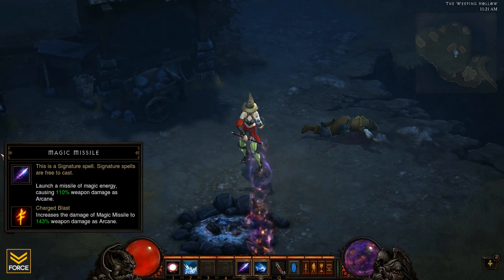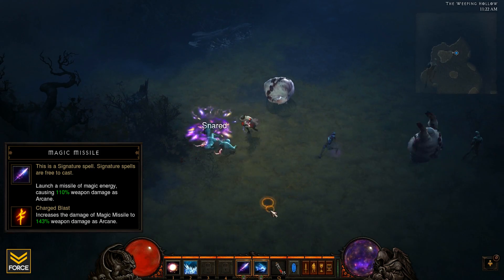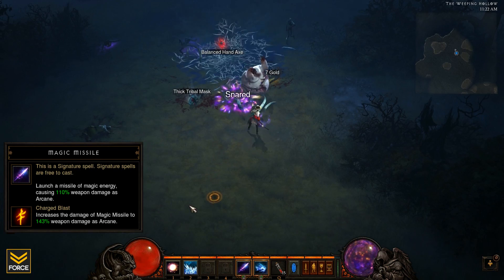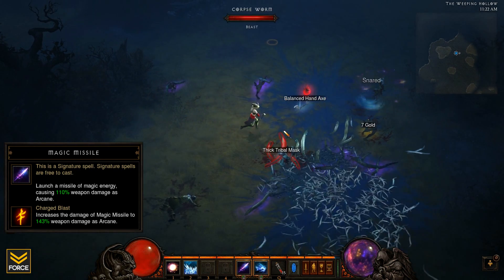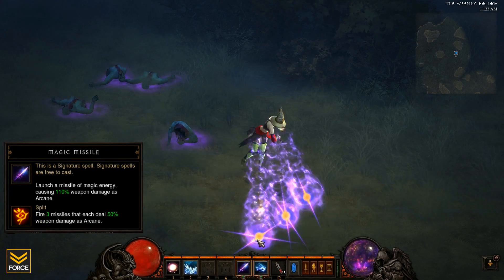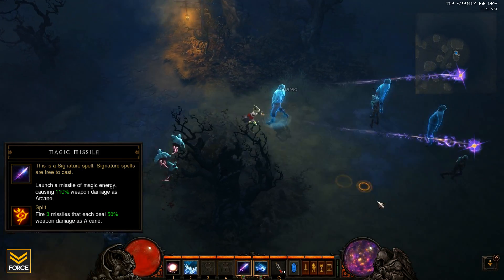The Charged Blast rune increases the damage of Magic Missile to 143% weapon damage as arcane. The Split rune fires three missiles that each deal 50% weapon damage as arcane.